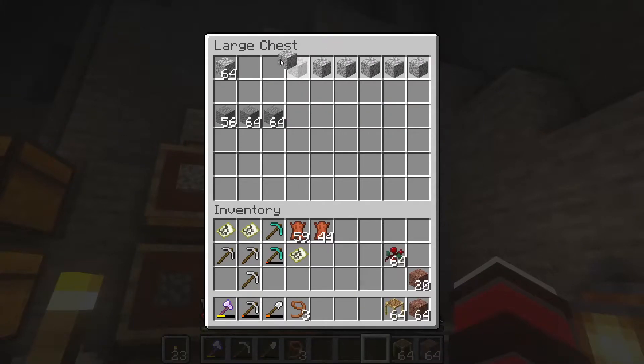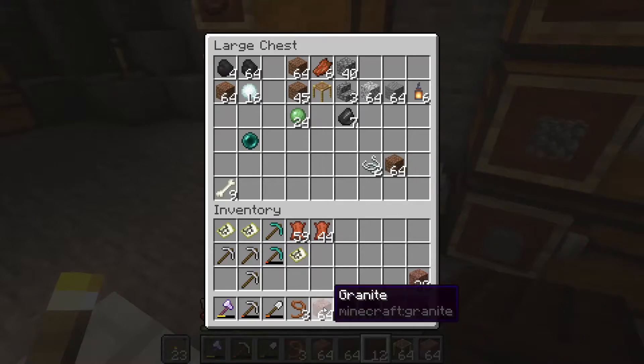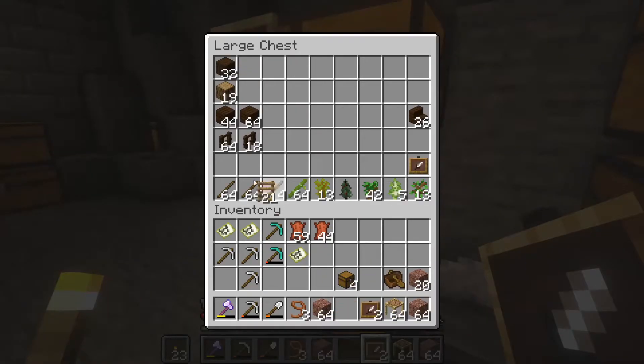Actually polished andesite doesn't look too bad. I used it in my survival world - I did like a whole mine entrance with it. I need to put granite in there too. Two more chests - one will be like a miscellaneous chest, which will probably be Balone's favorite chest.